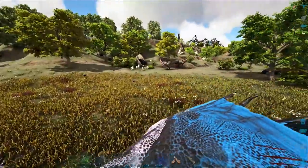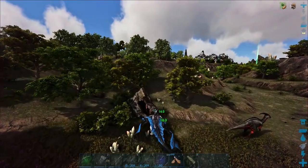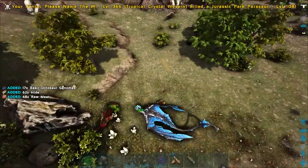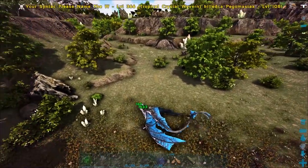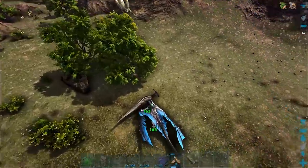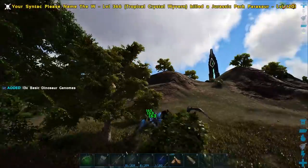Don't wanna mess with the pegos. What is that - parasaurs? Let's just kill the parasaur really quick. I hate this lighting glitch, it's so annoying. I feel like a parasaur, no matter what - if it's getting cornered it should just fight back. That really irritates me. No matter what creature it is, it's not just gonna roll over and die - if I corner a parasaur it should just attack. There we go, got him.